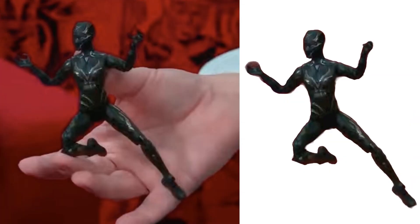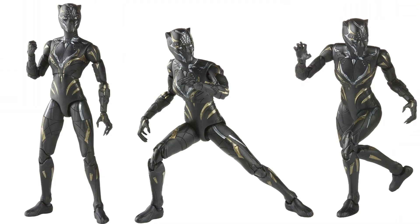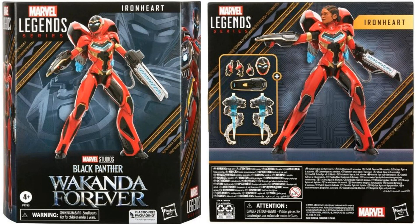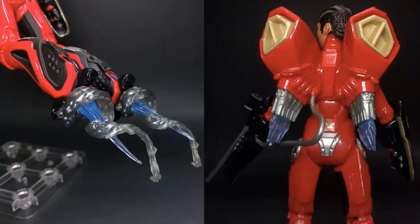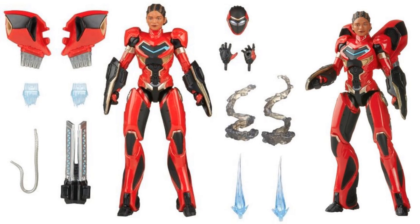Then we had a little standalone release of a Black Panther female — Wakanda Forever — she has extra hands, fisted and open. Not sure why this one came out all by itself, but it sure did. Great sculpt. And then we also had an Iron Heart — that came out in kind of a deluxe wider package — Riri Williams, with and without the helmet on, all those accessories, blast effects out of the feet and out of the rockets too.